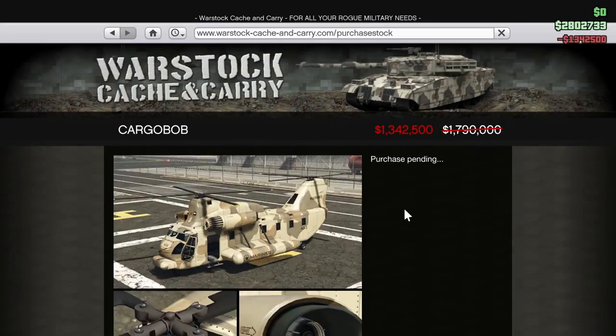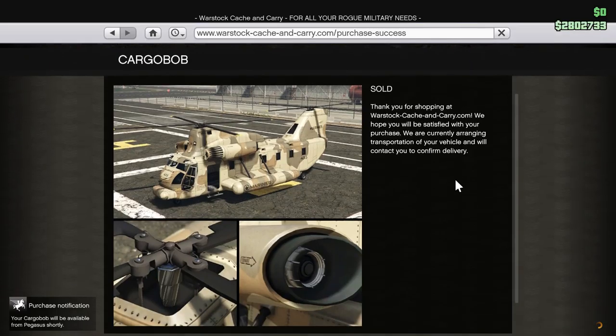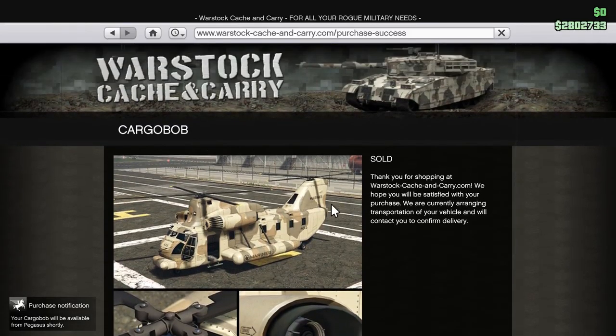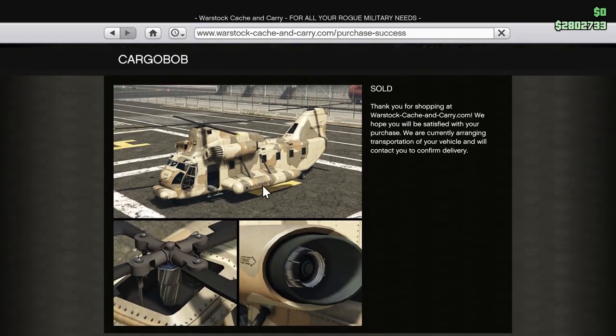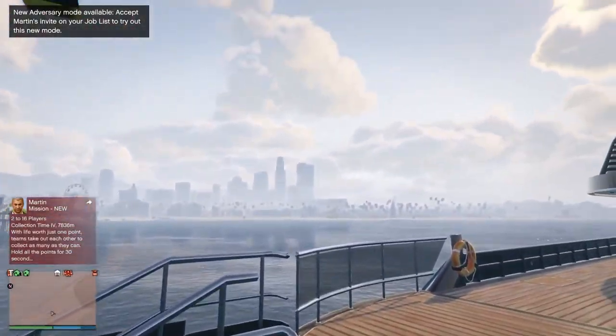Buy it now — there we go. Your Cargo Bob will be available from Pegasus shortly. I've been thinking about getting a Cargo Bob since the beginning. You don't need one and you can usually find them around the map if you're patient, but it's nice having one on hand. Might as well get it while it's on sale.